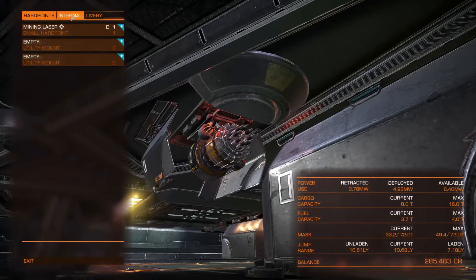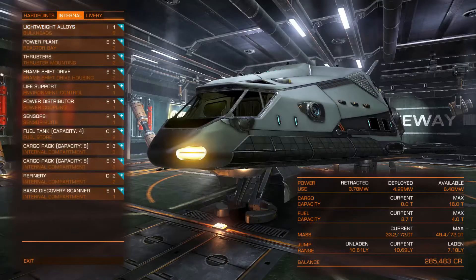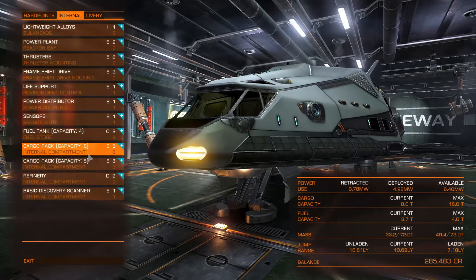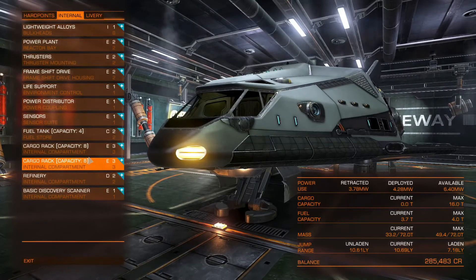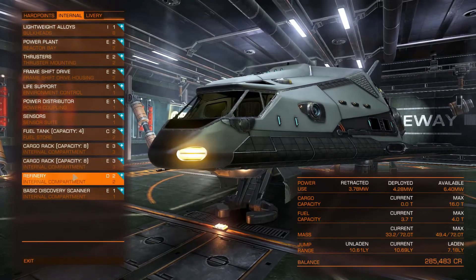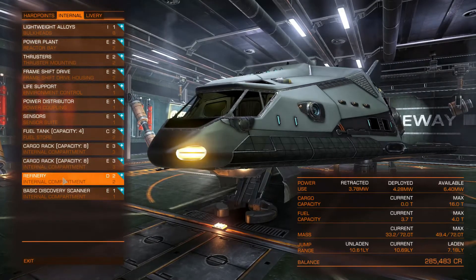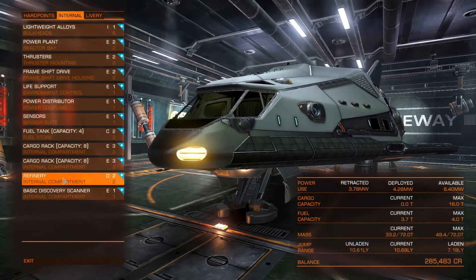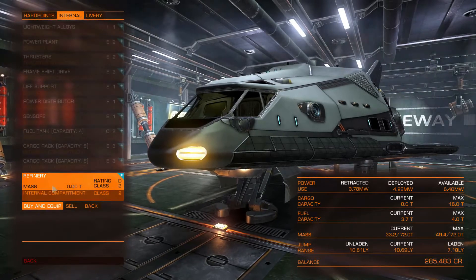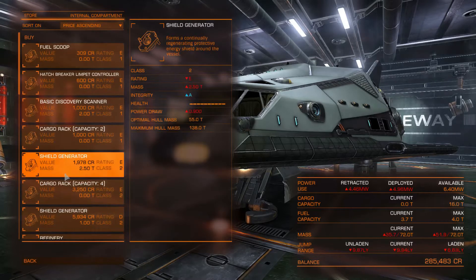The more interesting part is in the internal compartments. I fitted two cargo racks with a capacity of 8 each, giving us a total cargo capacity of 16 units. But the interesting part here is the refinery — you need the refinery in order to reprocess the ore that you are mining. I used the class 2 slot for the refinery, but you could use one of the others if you want.